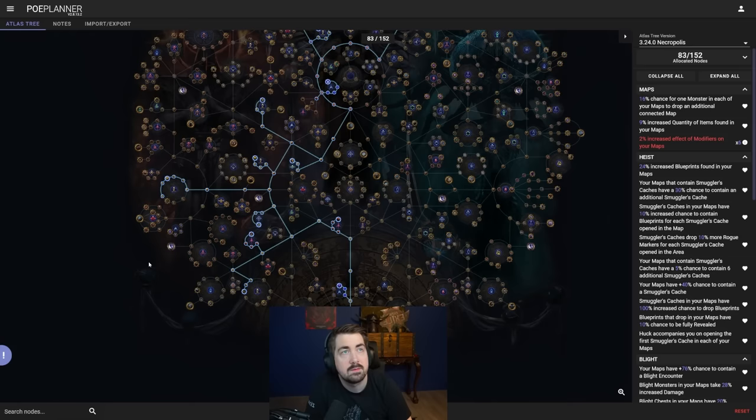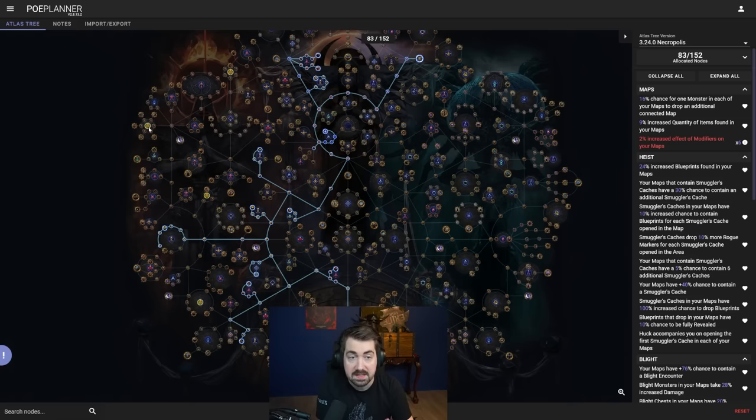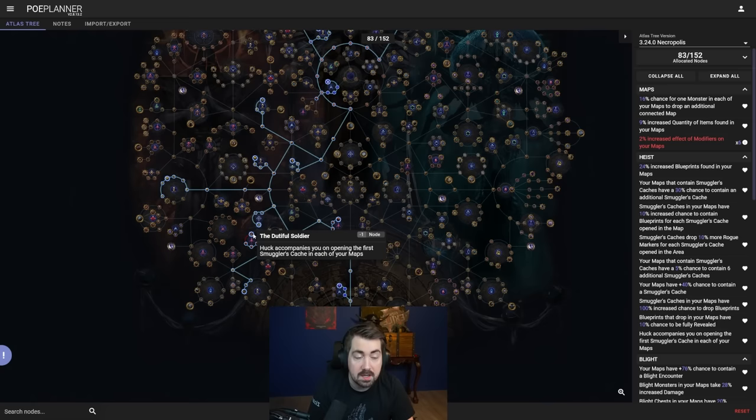This next tree is a left side tree featuring Blight, Essence, Heist, and Alva in the late version. Part of the idea is you want to take things that are close together and combo them. We're taking Huck here — whenever you click a smuggler stash, grabbing lots of smuggler stashes is nice because you get loads of blueprints, which sell pretty well at higher levels in softcore trade. They're useful for replica uniques and bases — things like Secret of Suffering scepters, Elemental Overload scepters, etc.